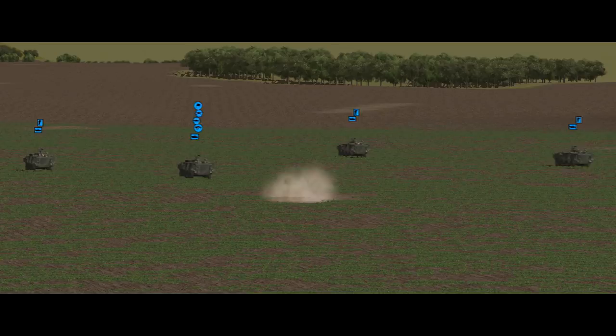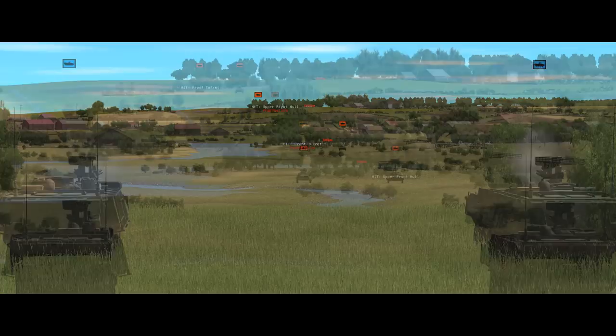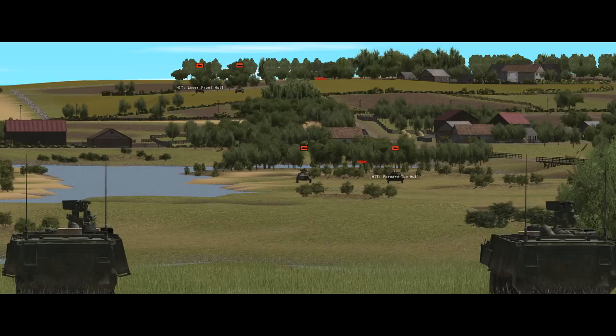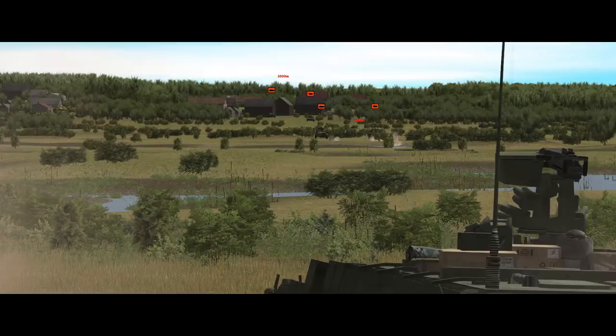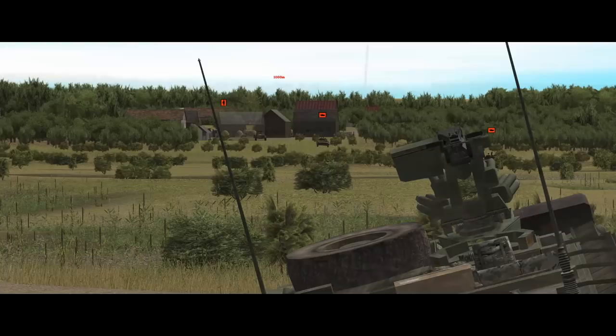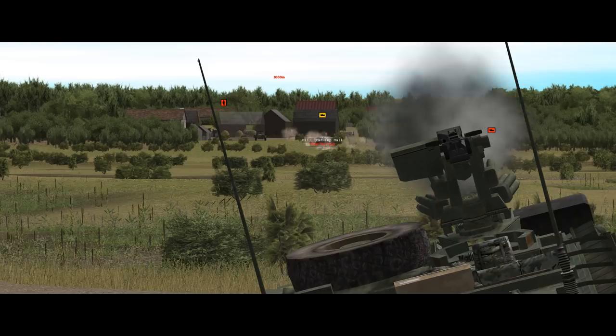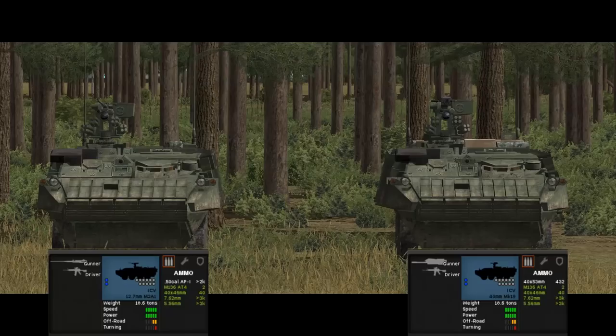Both weapons are capable of effectively engaging wheeled vehicles, though the M2 may struggle in head-on engagements with things like BMP-2s because rounds tend to ricochet off the frontal armour. The Mk19 fires a 40x53mm HEDP grenade, which is bigger than the 40x46mm grenades in the M320, making it more effective against vehicle targets. With its higher rate of fire, it can do a lot of damage to external equipment on tanks — unlikely to knock out a T-90, but enough hits will degrade optics and strip radios off, making the tank harder to fight with.